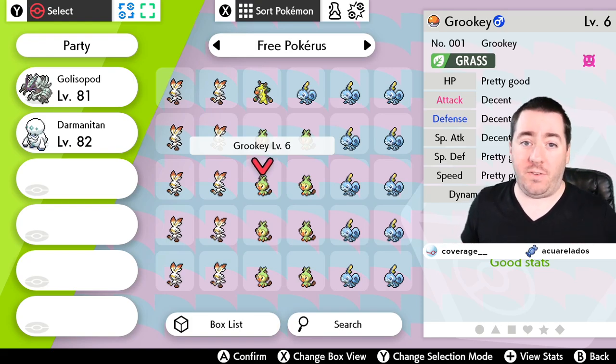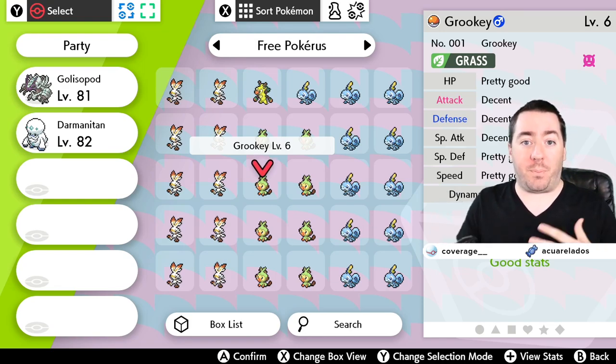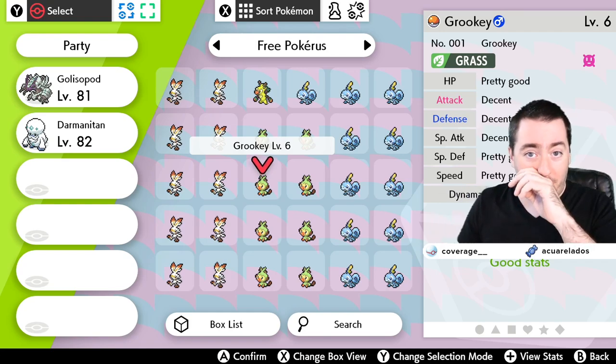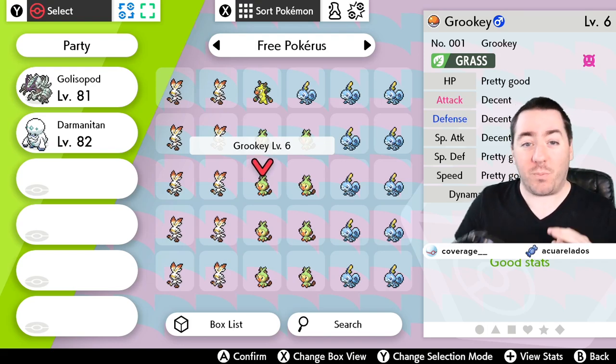It literally doubles the EV gains. If you send a Pokemon out on a Pokemon job, it doubles those gains. If you use the Power Bracer or the Power Anklet and those types of items to improve your EV training, it doubles that as well. So you can get on a one-EV Pokemon like a Rookidee, 18 EVs in one fight if you have Pokerus and the items in place. Pokerus is very, very important for EV training.